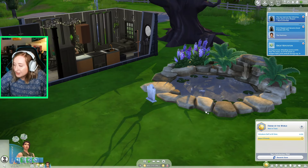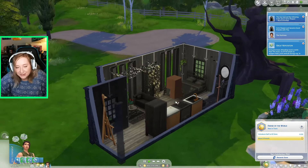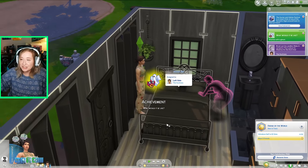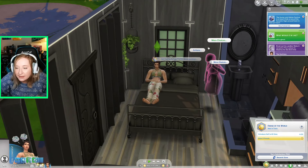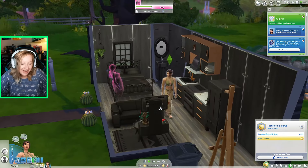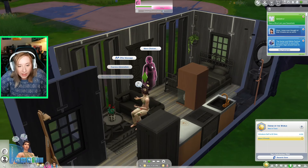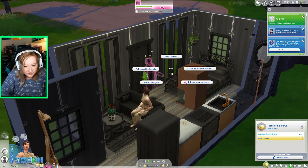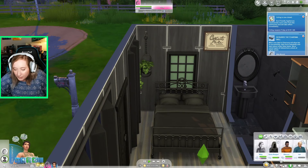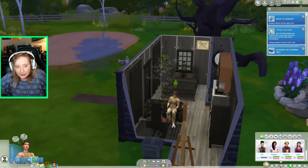I call forth the ghost and get another achievement — two out of seven. I ask her to move in: invite to household. Three out of seven already! She does a little dance when she joins. I ask to just be friends so she's cool with it. Now I have a ghost in my household, and I invite over Gunther — who is her son. So I'm inviting her son over to marry and kill him, which is fine.